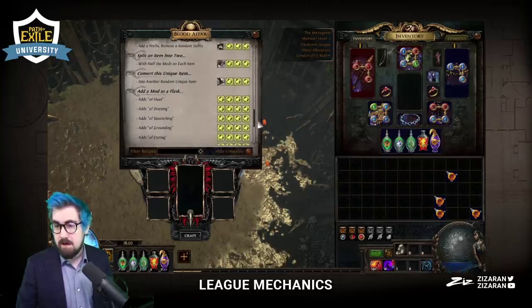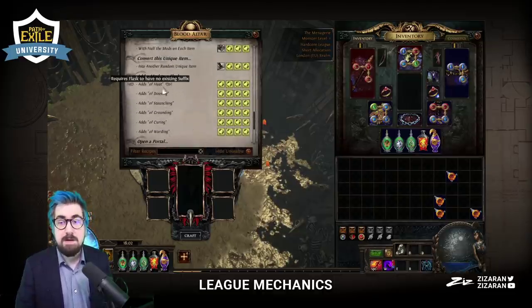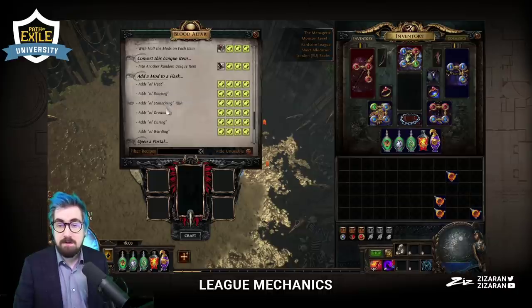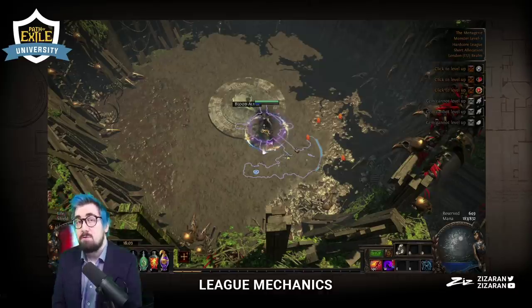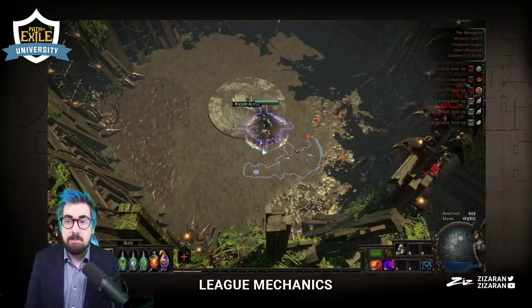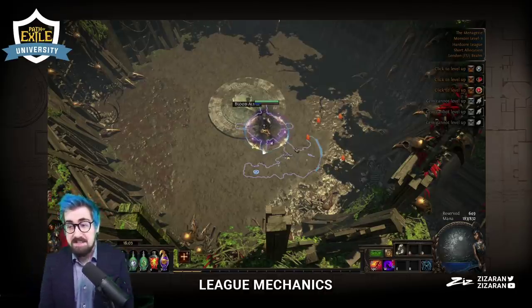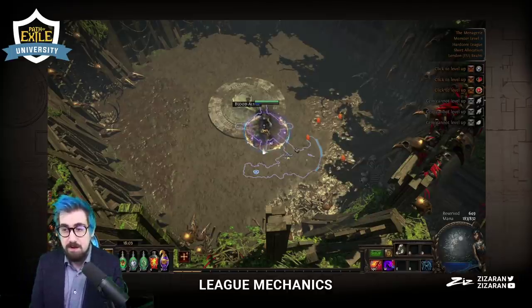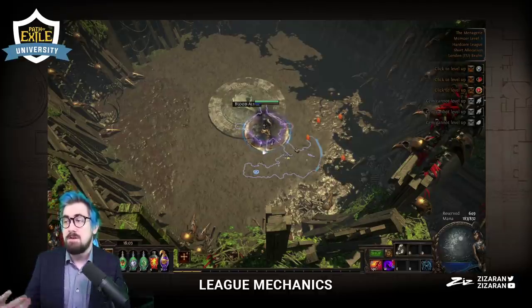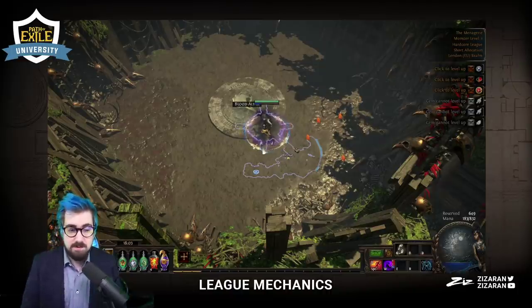How do you find these recipes? It's just near the menagerie — you just have to find the beasts. That's why I normally spam Bestiary as much as I can. I'll always try to use the white ones on tier fives, the yellow ones on tier tens, and the red ones on tier 13. There's no benefit to using Bestiary on anything above tier 13, to the best of my knowledge.